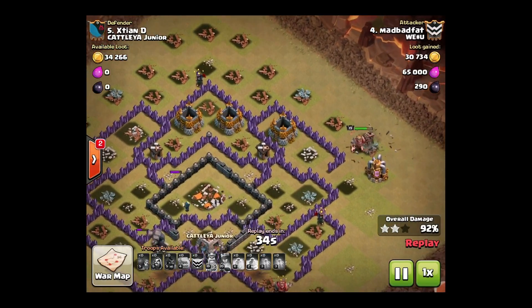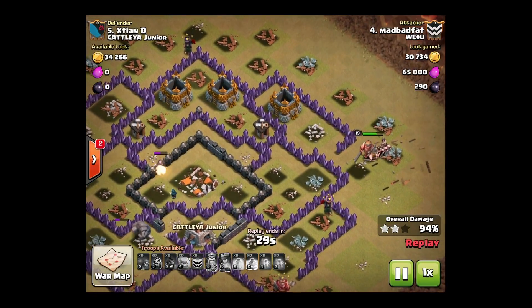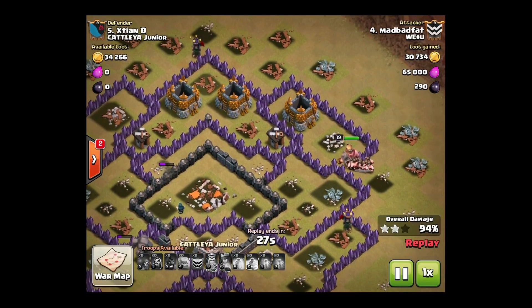Golem ain't going to be needed to finish off right here — just got 3 gold collectors and 2 builders left. King's finishing up the collector pump outside, the elixir pump. That's gone. Just got to break that wall.